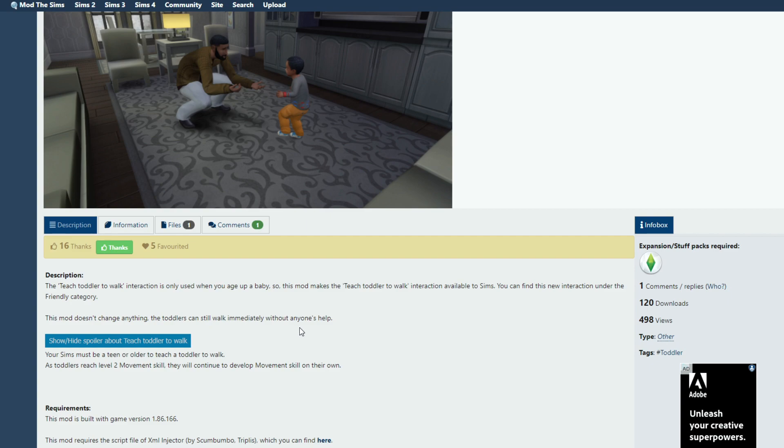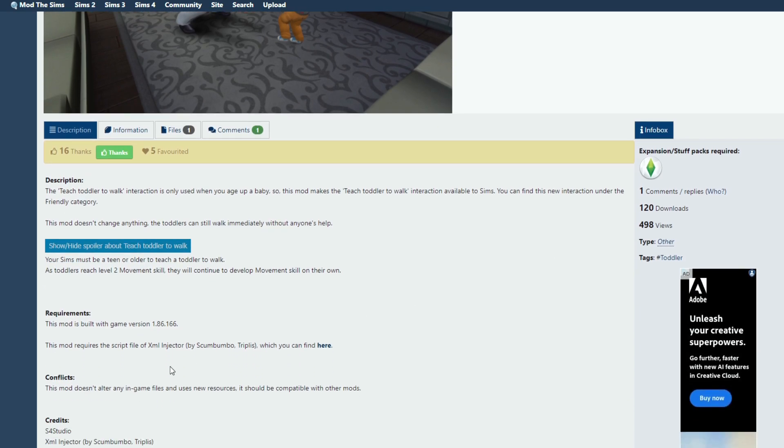This mod does not change anything — toddlers can still walk immediately without anyone's help, so you'll still see your toddler walking around. If you're not about that, maybe this mod's not for you. But I personally think just that extra little touch still makes a difference. We can teach them to talk, so I want to also be able to teach them to walk. It also says your sim must be a teen or older to teach to walk. As toddlers reach level two movement skill, they will continue to develop movement skill on their own. You also need these dependency mods, which are linked on the post.